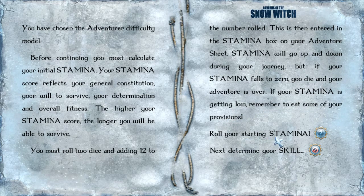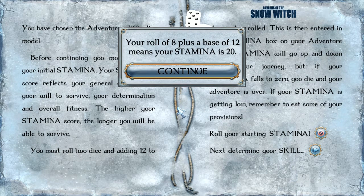Now we're going to roll our starting stamina, and I need to see if there's a bug here. I call it slamming the table. Occasionally, if you don't like what you roll, if you click the mouse an instant before the roll sets, the dice will pop up and roll something different, hopefully. So let's see if this bug is still here. Starting stamina is 8. Your roll of 8 plus a base of 12 means your stamina is 20.